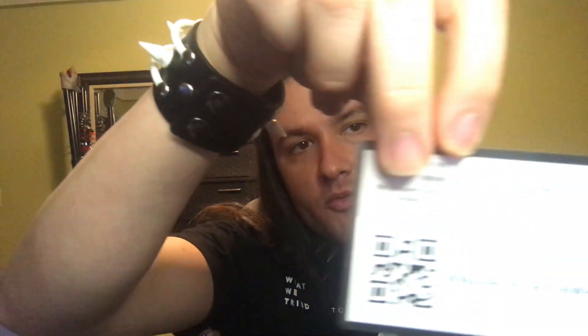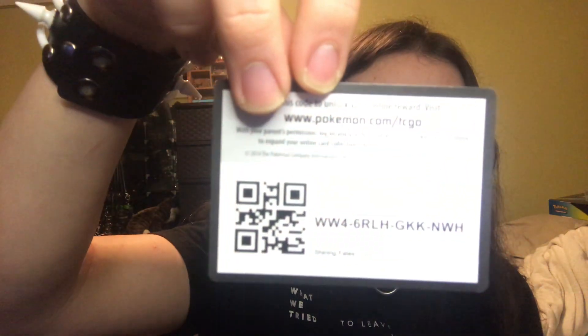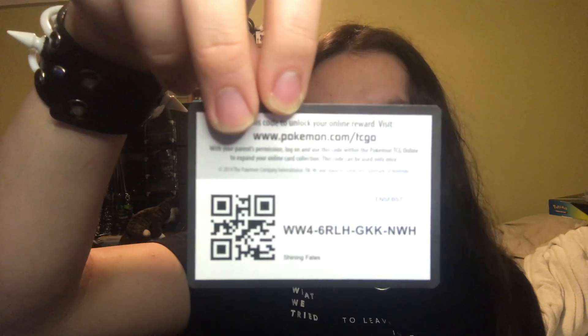Psychic energy — that bull guy looks a lot like Cuphead, almost. Tropius. Rusted Shield — when Captain America throws his rusted shield. And lastly, the online reward card. Sorry about the light, I'm trying to test a new stage light just to make things a little easier. And there you go.